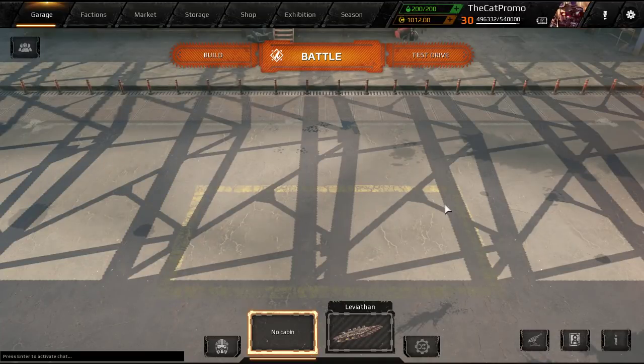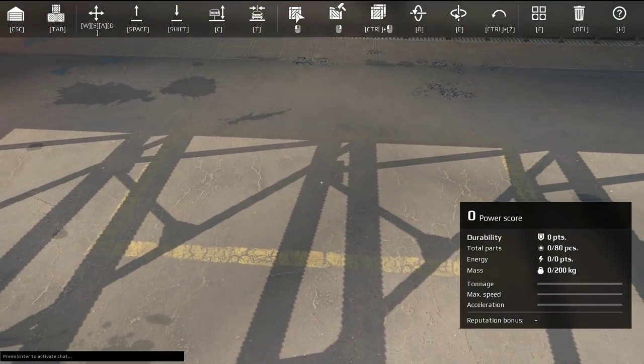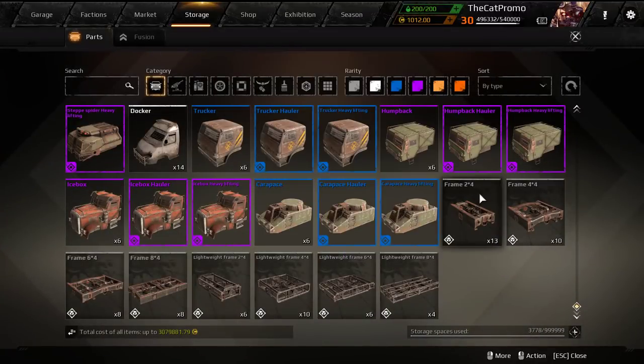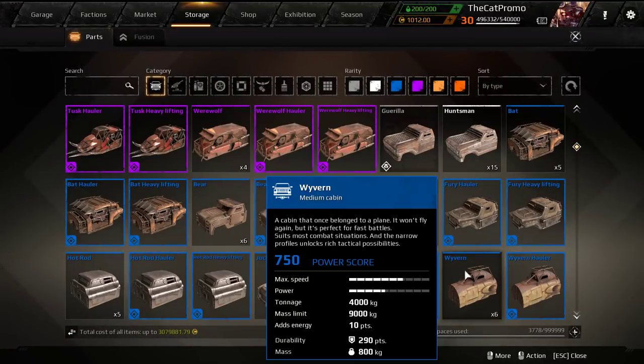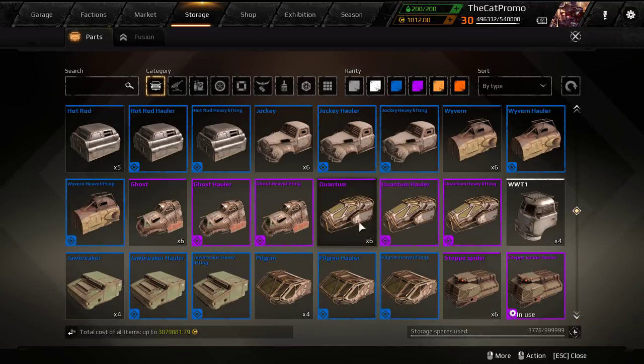Hello everybody, this is CatBaseGames and welcome back to Crosshead. Today I'm going to make a basic guide on how to make a fusion vehicle. I'm only going over the top part and how to build one. For this we're going to be using a wyvern cabin, but any 4-wide cabin will do really.